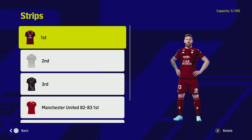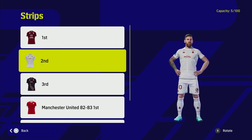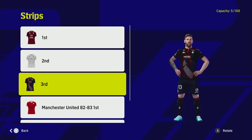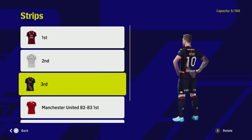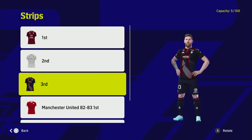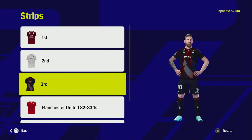Next up we've got FC Metz, who are in Ligue 2, the second division of the French league. Lovely home kit — just a bit different, with different shades of red running through it. The white away kit kind of looks like a body-fit suit, almost like an Iron Man suit. And then the third kit is absolutely beautiful — I love the color scheme, the font, the back sponsors, everything looks really crisp. It's modeled by an epic version of Messi as well.